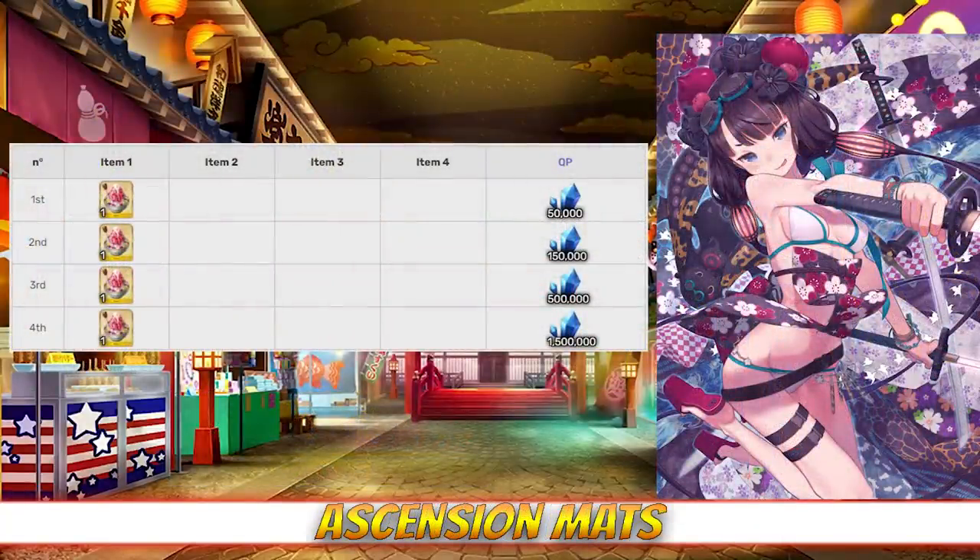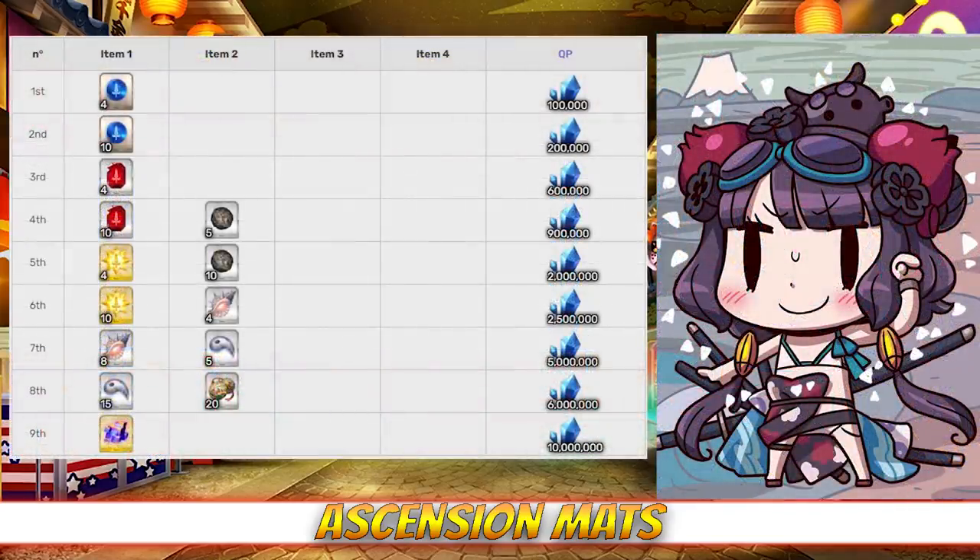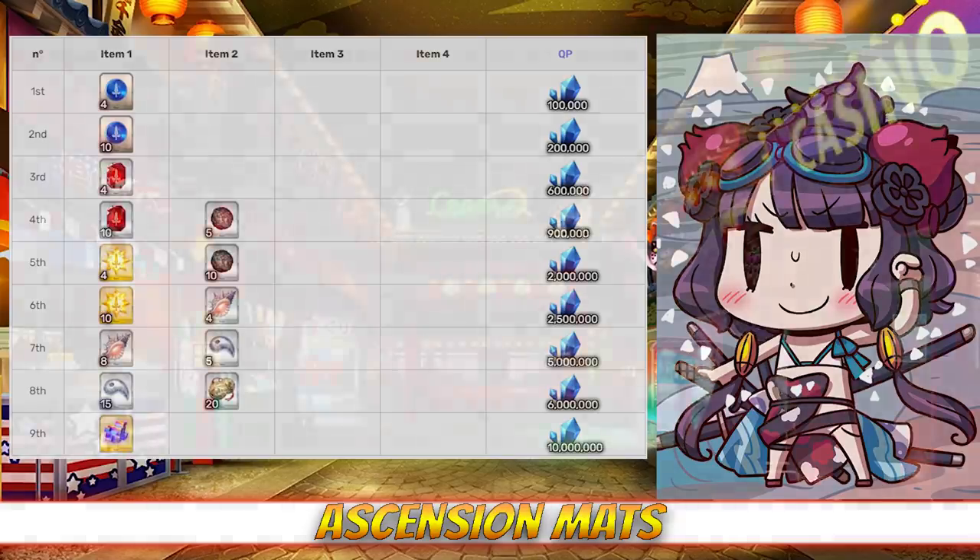As a welfare servant, Hokusai has more forgiving ascension mat requirements than most servants. For leveling, she only requires four copies of the Shaved Ice Ascension Mat, which we'll be getting from completing the summer event. For her skill ascension, she will need 15 Yudrissel Seeds, 12 Seashells, 20 Magatamas, and 20 Bells per skill. Yudrissel Seeds can be farmed at Fallen Babylon in Babylonia with a 49% drop rate, Seashells have a 40% drop rate at the Observatory in Babylonia, Magatamas are best farmed at the Castletown in Shemosa with a 40% drop rate, and Bells have a 39% drop rate at the Bomb Man Cave in Lost Spout 3.